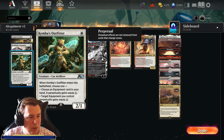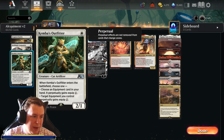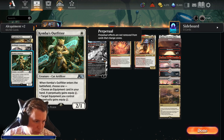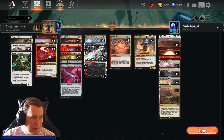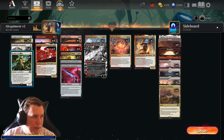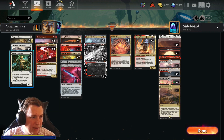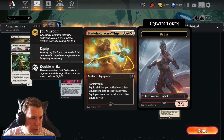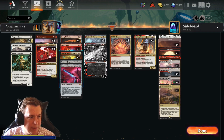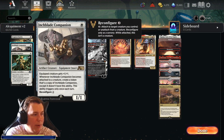Four of Kemba's Outfitter — an alchemy card, a 2/1 Cat Artificer for one white. When it enters the battlefield, you choose one: choose an equipment card in your hand and it perpetually gains equip 1, or target equipment you control perpetually gains equip 1. Basically any equipment in hand or battlefield can get equip 1. That's very nice because a lot of our equipments have equip costs of five, three, or two. This reduces pretty much every equipment apart from the sledge in our deck down to one, and it synergizes very well with Bladehold War Whip — equip abilities you activate cost one less — so combined, they make something free to equip.